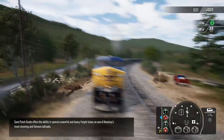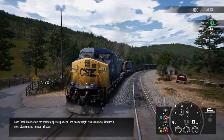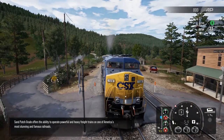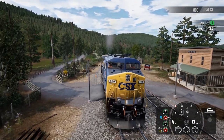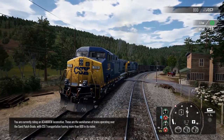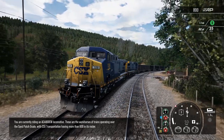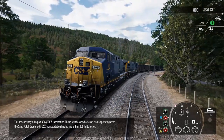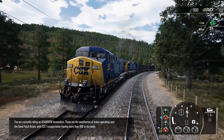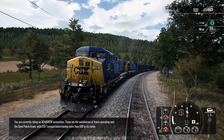The Sandpatch Grade offers the ability to operate powerful and heavy freight trains on one of America's most stunning and famous railroads. You are currently riding an AC4400 CW locomotive. These are the workhorses of trains operating over the Sandpatch Grade, with CSX Transportation having more than 600 in its roster.